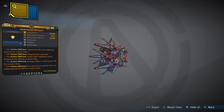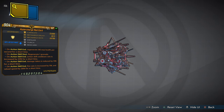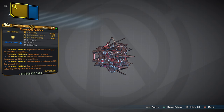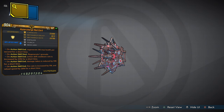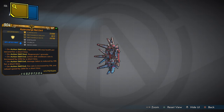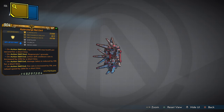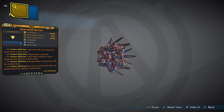This legendary shield has a shock resistance of 90%. The capacity of this shield is 31k. We have five anointments on this shield: on action skill end, regenerate 5% max health per second for a short time; on action skill start, regenerate one grenade; on action skill end, action skill cooldown rate is increased by 20% for a short time; on action skill end, damage taken is reduced by 13% for a short time; on action skill end, fire rate is increased by 11% and movement speed by 26% for a short time.